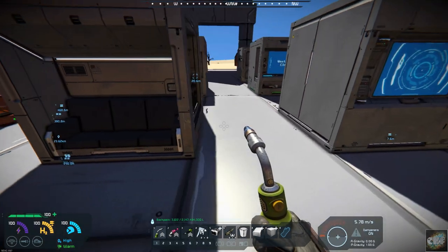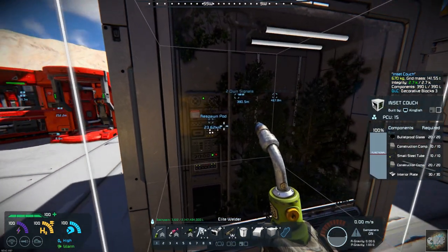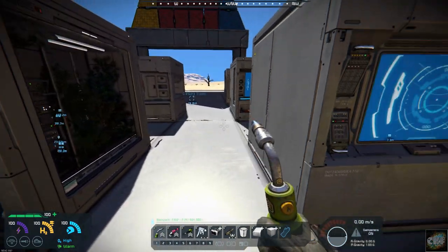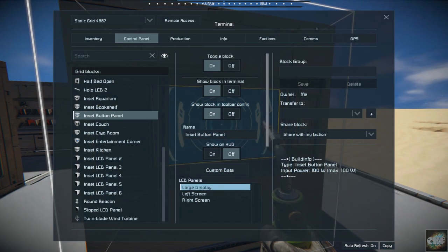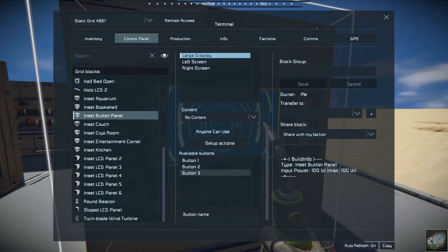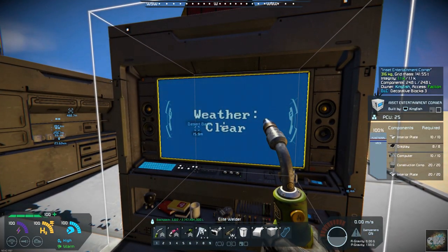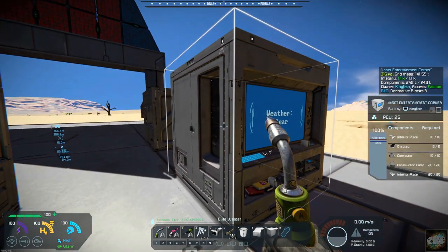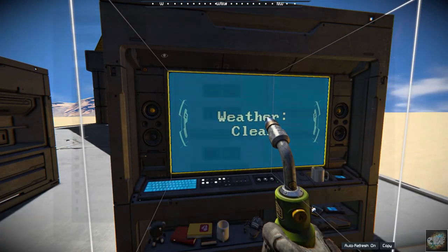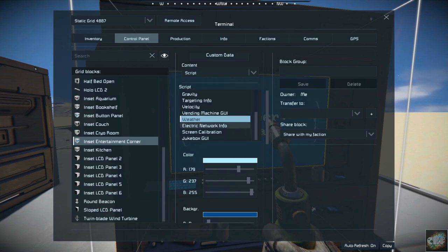You have an inset couch that saves wall space. If you have the side open, you have like a terrarium. You have an insert button panel, which works just like your other button panels so you can set up available buttons on there. You also have an inset entertainment corner — you can access it right here. I just put on the weather script, though I don't have anything set on it. It doesn't have any tracks available, but you can probably load up some tracks.